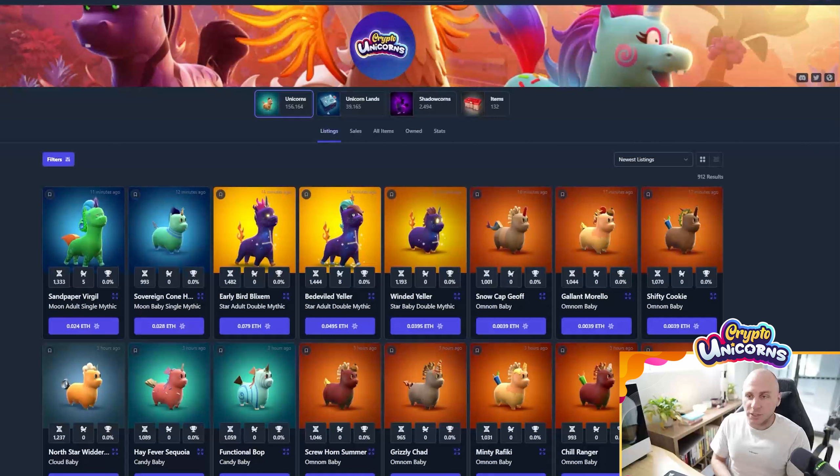The very first thing you want to do is pick up two adult unicorns with maximum breeding points. The reason you want maximum breeding points is because this is what is going to allow you to start growing your Crypto Unicorns account. The more breeding points a unicorn has, the cheaper it's going to be to breed, and essentially the more breeds you're going to get out of them, because each time you breed you consume one breeding point and the cost of breeding gets more expensive.